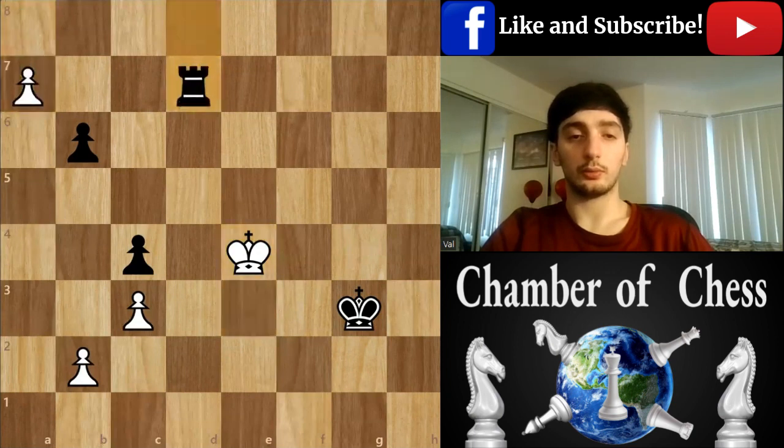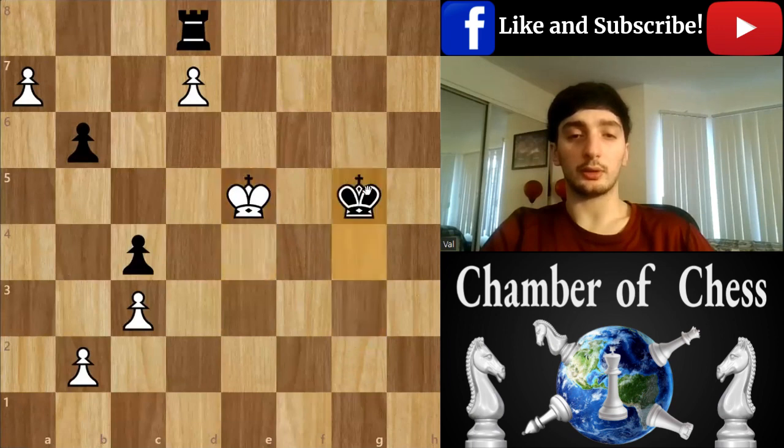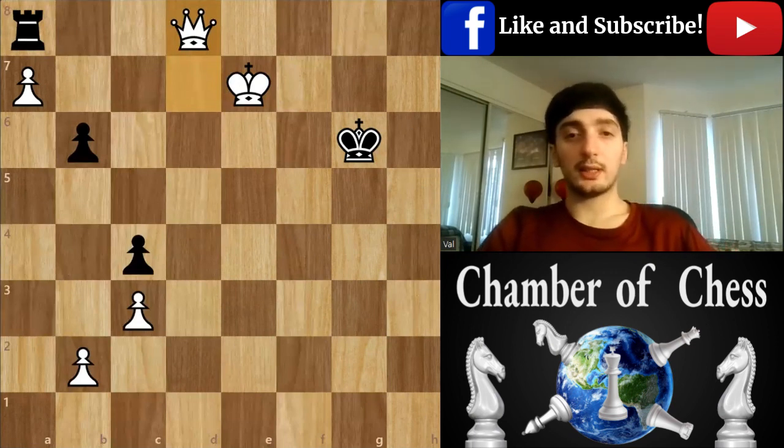But after king e4, he really cannot do that due to a queen. King e4, and he can't capture. He's going to walk near me, but that's not enough to hold the position. And just queen — that's it. That's it for this endgame.